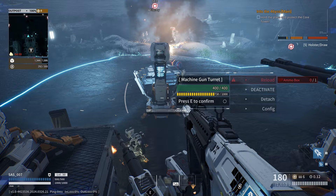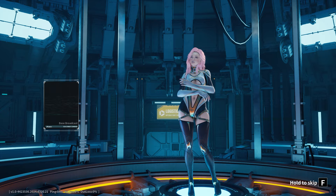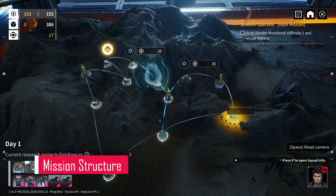A little nudge for you — keep your peepers peeled for this beauty. It's your sign that you're about to peel back the layers of what this game has to offer. The mission structure in Outpost Infinity Siege effectively takes you on tours, which are comprised of multiple smaller missions.